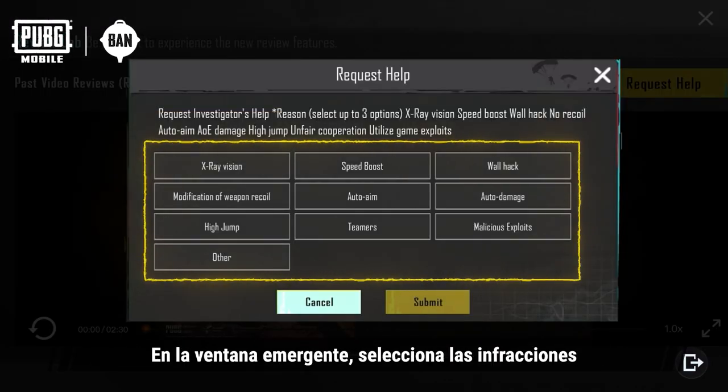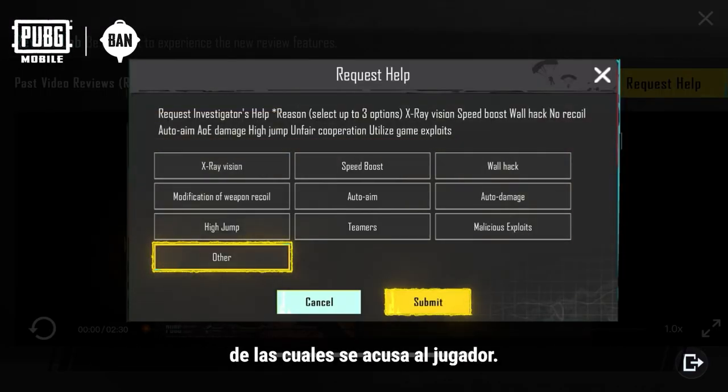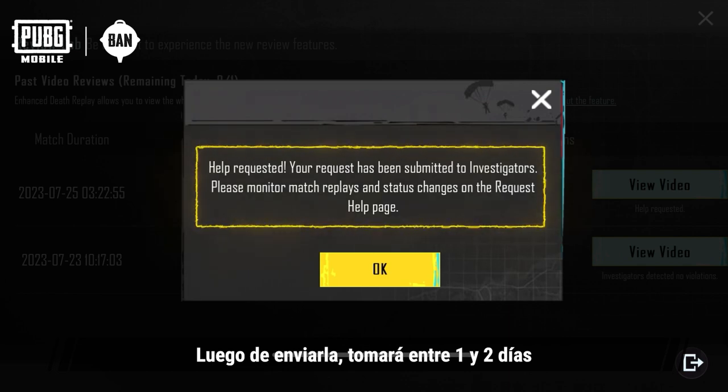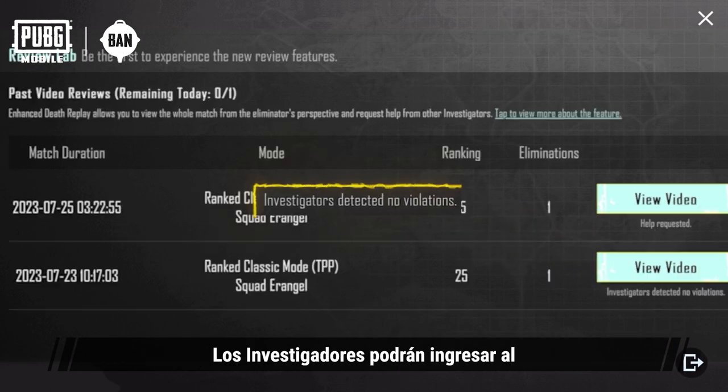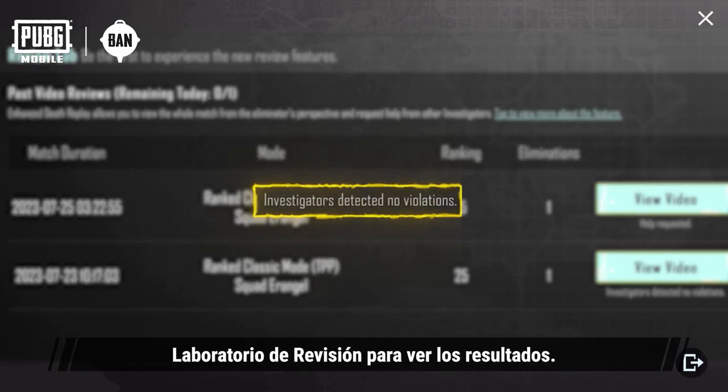In the pop-up window, select the violations that the player is being reported for. After submitting, it will take one to two days for other investigators to review and reach a verdict, and for the security team to verify. Investigators can enter the Review Lab again to view the results.